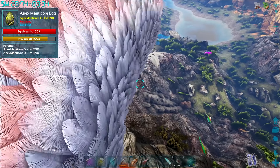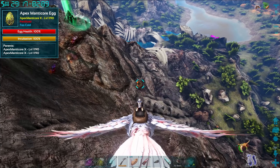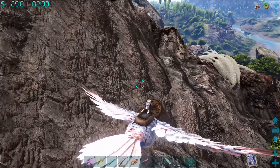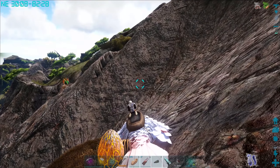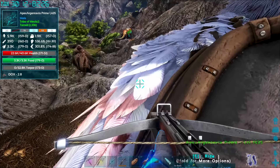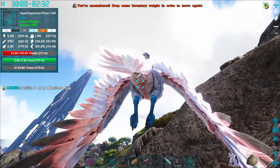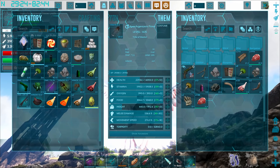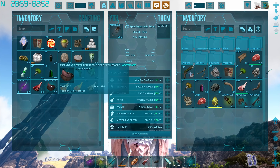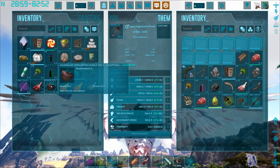That worked! Lovely. It's a nest — oh, the manticore was protecting this nest! I am going to steal its egg. Why not — let's get an apex manticore egg! Oh my gosh, it is happening today. Imagine if the manticore mom just randomly appeared and said 'that's my egg, you're dead.' We also got an apex griffin saddle tier two — that's a ridiculously powerful saddle!